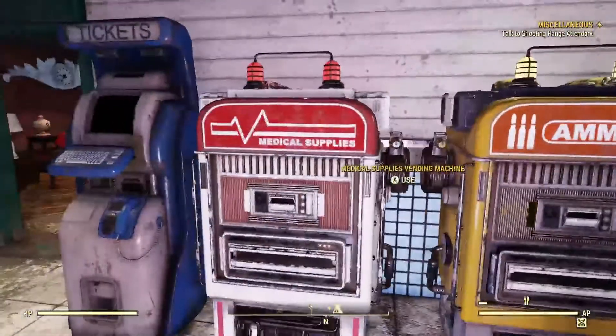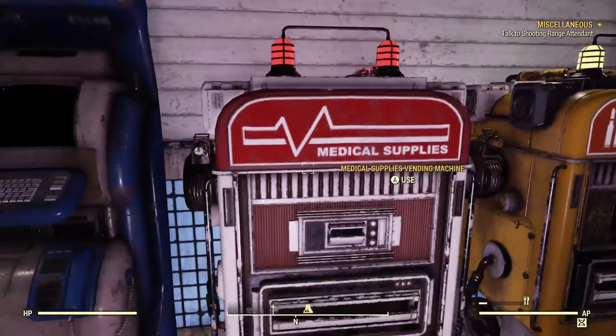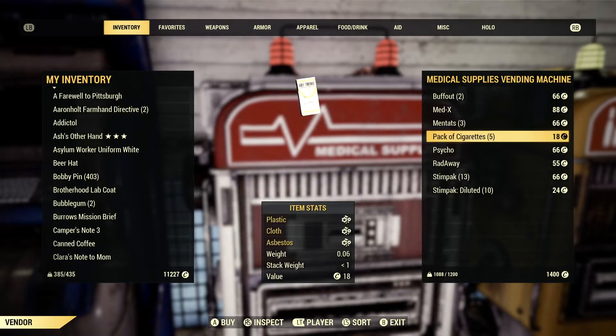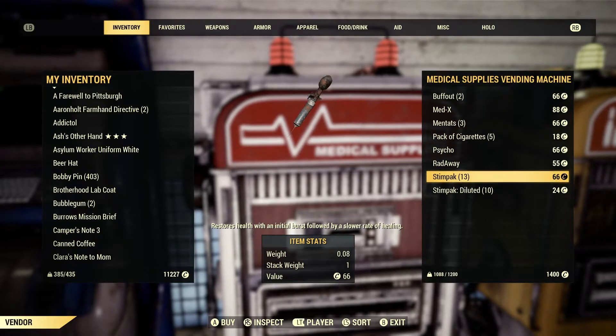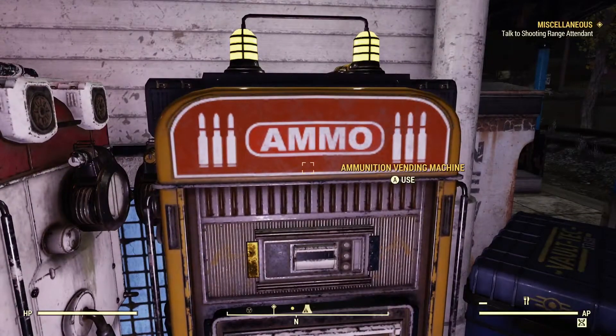Next I want to talk about is the ammo and the medical supply vending machines. The purpose of this video is I kind of just want to point out if these are in any way worth your time. Opening up the medical supply vending machine, this is the whole inventory — buff out medics, mentats, cigarettes, Psycho, Rataway, Stimpaks, and Stimpak diluted. The Stimpak diluted are 24 caps, that's not the worst price, but a regular Stimpak for 66 caps — I don't know about that. Maybe if you're a lower level looking for some healing, but it looks like that's really all they have in this vending machine.